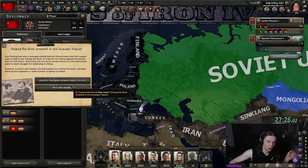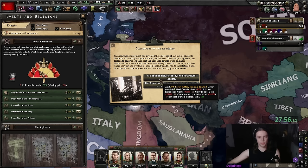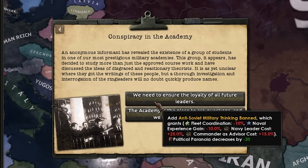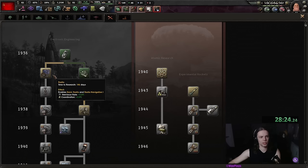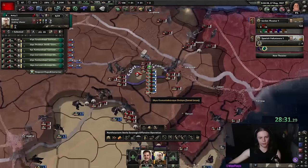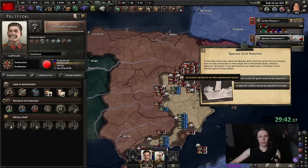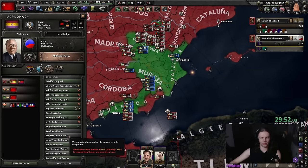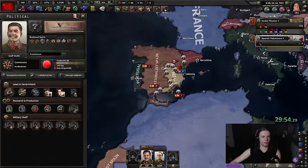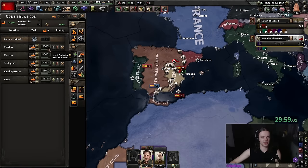We're staying historical, which means we're not gonna shoot Chiang Kai-shek. Let's get infantry tech as well as radio tech. There we go — we can now seize the gold reserves. Sadly we cannot dismiss these guys and we can't recall our volunteers, but so be it.